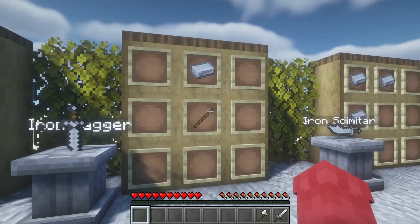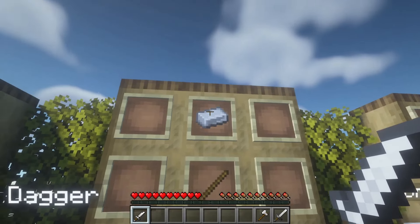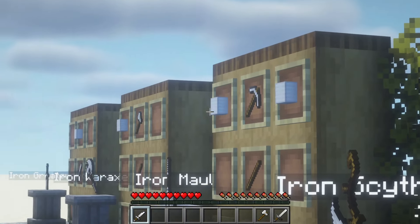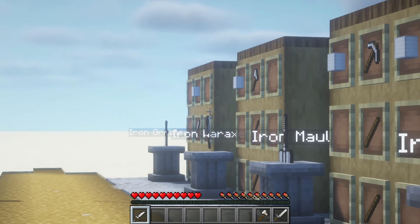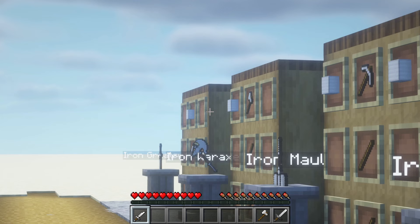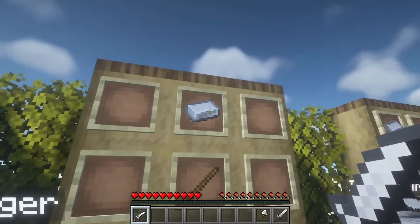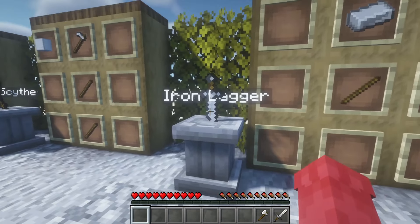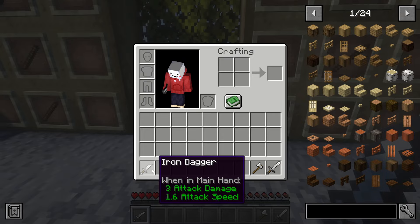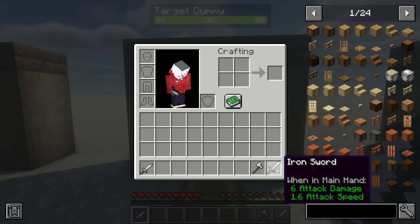For the cheapest weapon in this whole mod, it's going to be the iron dagger, which just uses one stick and one piece of iron. I also forgot to mention that I chose the iron variants, but all of the normal vanilla materials can be used — wood, iron, gold, diamond, and netherite. So you could just replace the iron with a diamond and it would give you the diamond dagger. Looking at the stats, it's 3 attack damage and 1.6 attack speed — as fast as a sword, but it does half the damage. Still a pretty cool starting weapon.